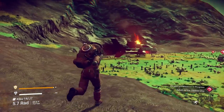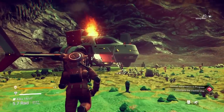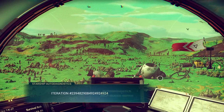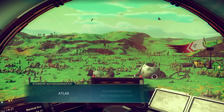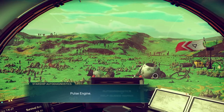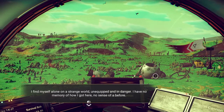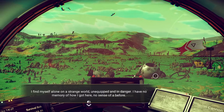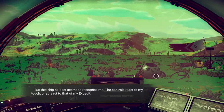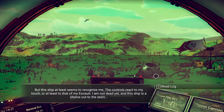We recharged our hazard protection in the cave. Jump in our ship and see what it says. Atlas connection intermittent. Launch thrusters offline. Pulse engines offline. I find myself alone in a strange world, unequipped and in danger. I have no memory of how I got here, no sense of a before. But the ship at least seems to recognize me. The controls react to my touch. I'm not dead yet, and the ship is a lifeline out to the stars.